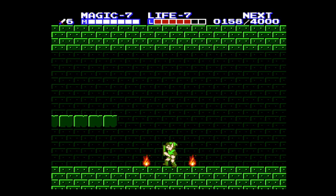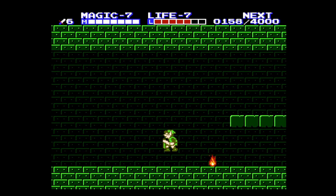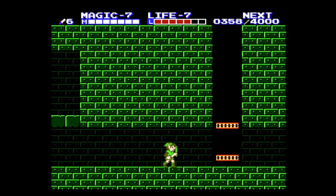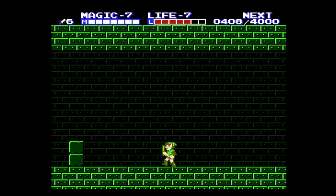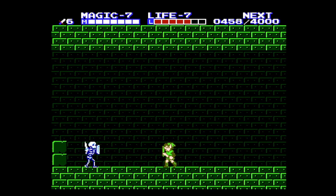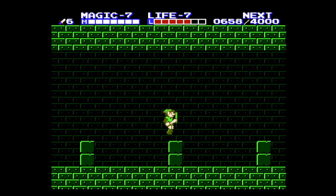At 4,000 XP we get a life upgrade. We just have to go up here to get a key — it's a little cryptic, you have to go through the wall. These enemies get taken out in one hit now. We might not get through this dungeon though; we might have to redo this palace. With seven magic and seven life, I didn't go in here with a full set of three lives.